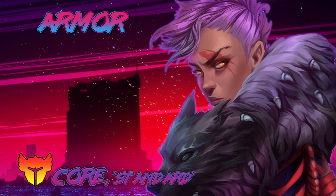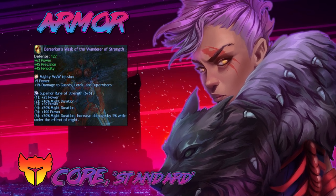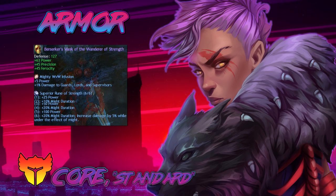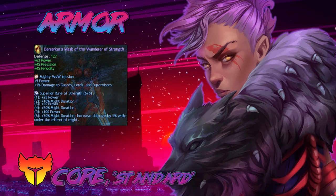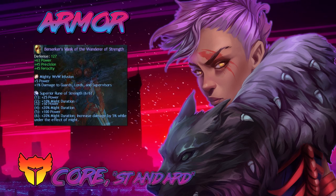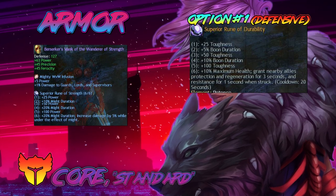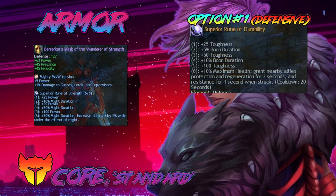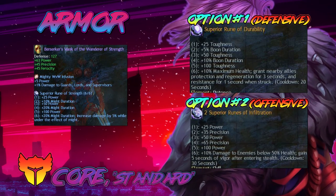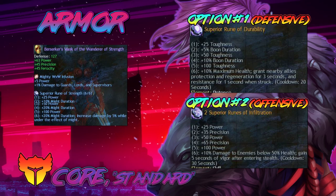Armor for me is berserker's pretty much always, with mighty infusion power and rune of strength, which I choose mostly because this build uses a trait called Might Makes Right and it synergizes really well. There are some options — you could slot in durability runes instead of strength runes if you have access to them for more defense. You could also go more offensive with infiltration runes. People see that you get bigger when you stealth and think, what? But no, the other effect is pretty good too.